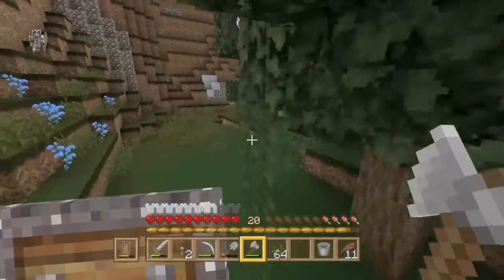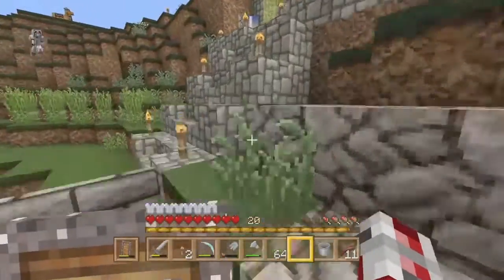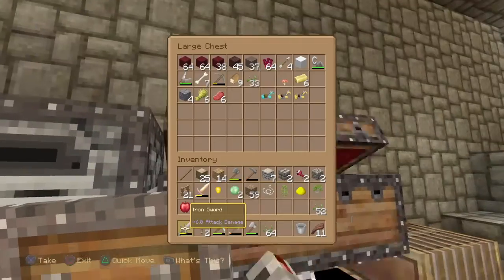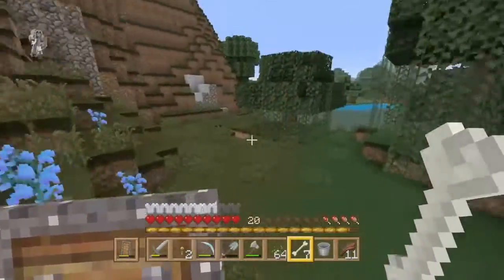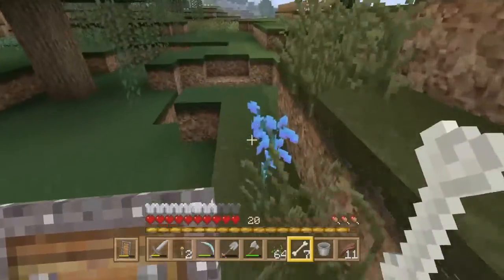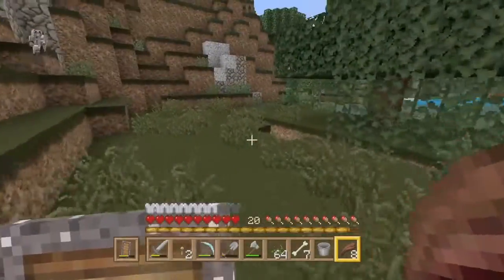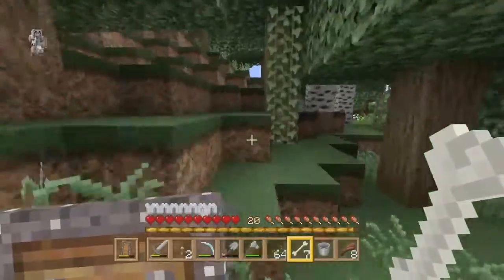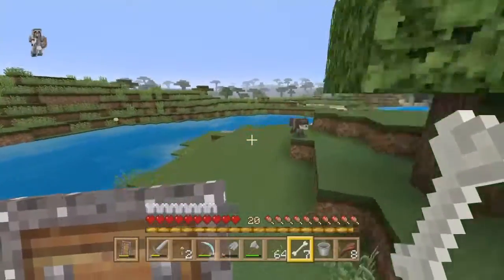The pumpkins are over here, and I'll grab some bones as well so we can get some dogs — I keep confusing sheep with dogs, I don't know why. I'm baffled at why I'm mixing them up. I won't do roses — I'll do blue flowers and yellow flowers because that's the colour theme of our base. If we stick to that colour theme the windmill will match too, and I might start dyeing my sheep individual colours — rainbow sheep!